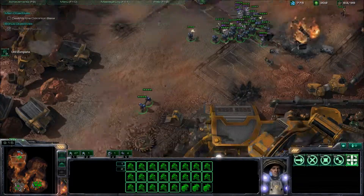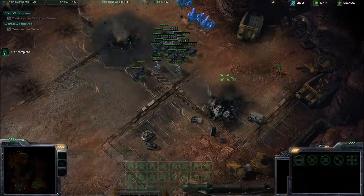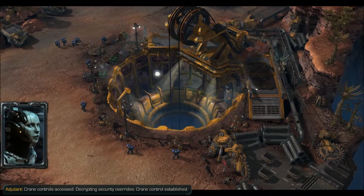After you take down the siege tank, it's pretty much easy from here. Just take down the rest of the buildings and keep sending in Marines to destroy them. And that's GG.